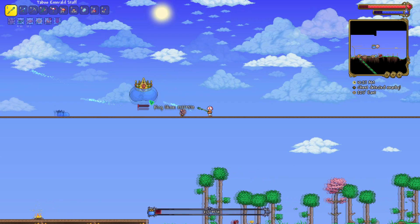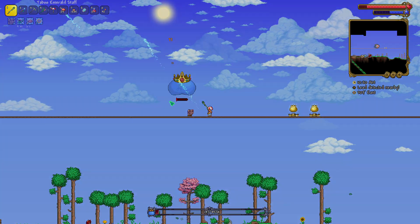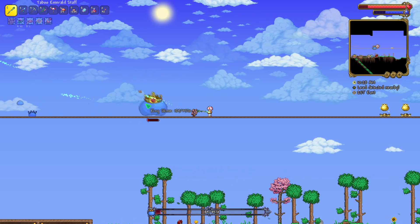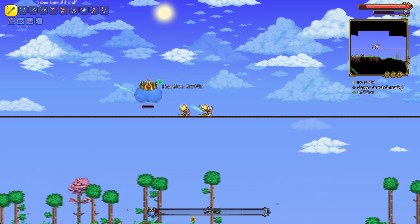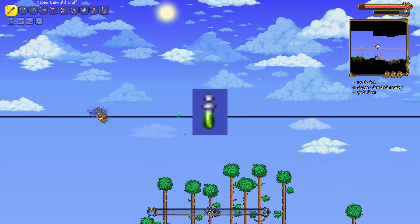The first two jumps are normal height, the third jump is a short jump, and the fourth jump is a very tall jump. As his health gets lower, King Slime gets smaller and he becomes faster. At the end of the fight when his health is the lowest, you do need the Swiftness potion to be able to outrun him without Hermes Boots.